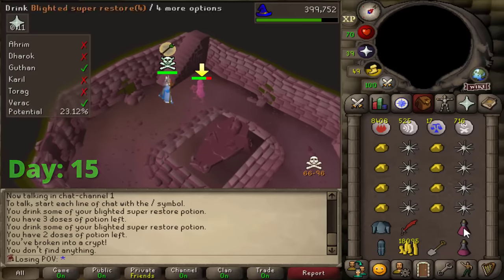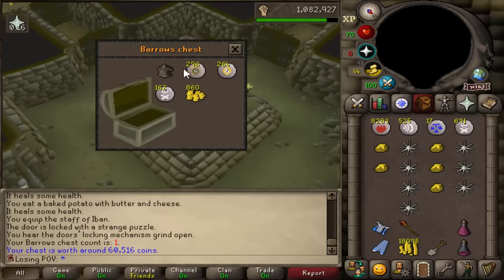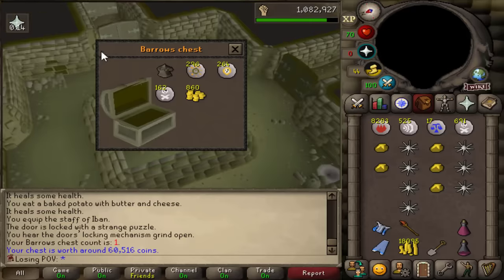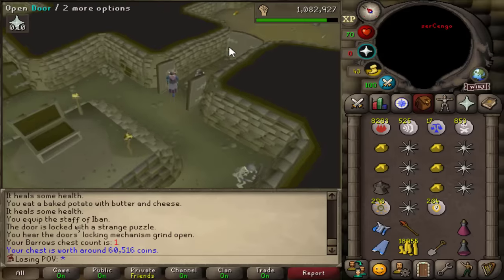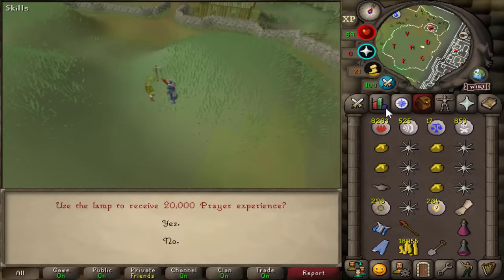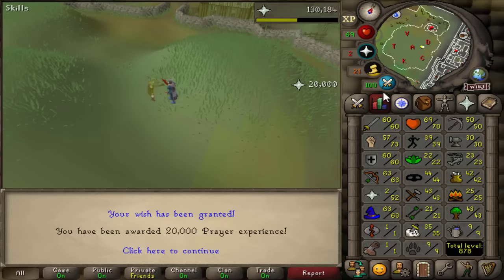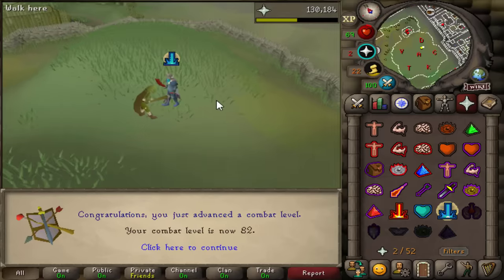Barrelchest run on a PvP world — yes, I can use restores. It's pretty scary. We got this strange icon — this is a very important, or at least very nice, item because we're gonna get a lot of prayer experience from it. Use this strange icon on this guy — oh, we got a lamp! A lamp for 20k prayer experience. 52 prayer right now, and Smite has been unlocked.